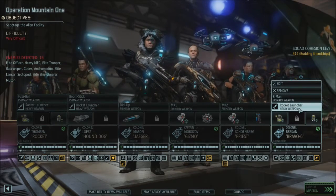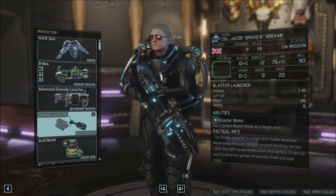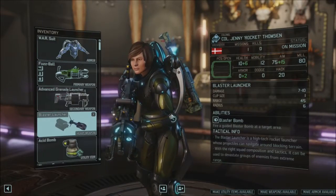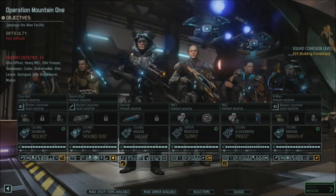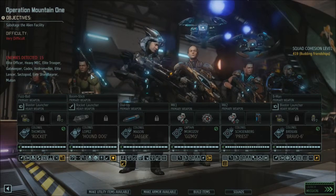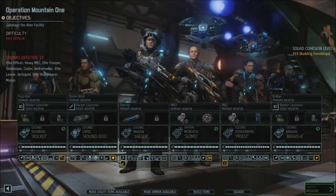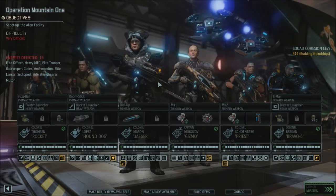Bravo 6 and Rocket have the wrong heavy weapon on — we want Blaster Launchers. Blaster Launchers rule and I won't hear a word against them. We do have one other heavy weapon with Hound Dog. He's got the Mouton Queen Berserker suit, which is pretty awesome, while Jaeger's packing the Serpent Armor — grapple and a lovely freezing thing.